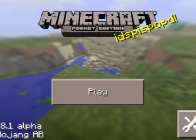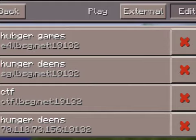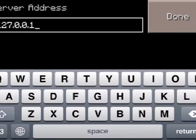So all you gotta do is go to the main menu, press play, wait for it to load, then press edit, then external.